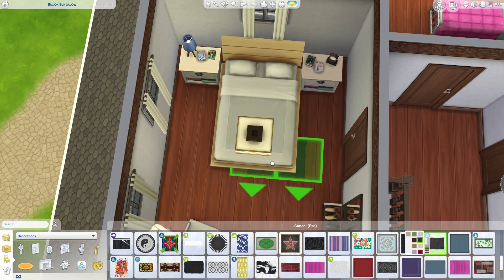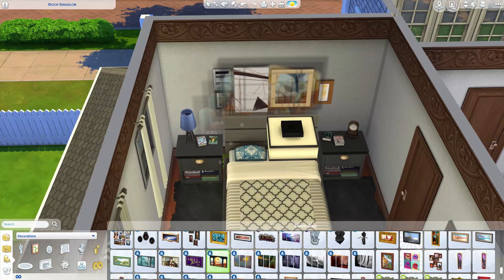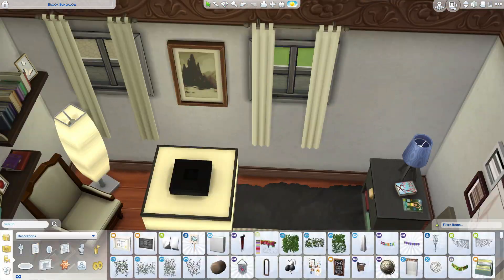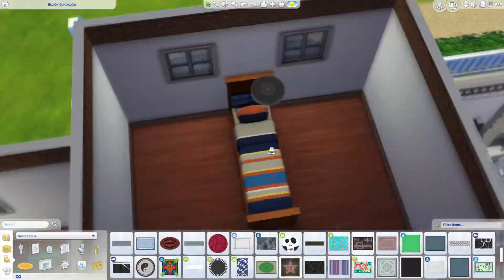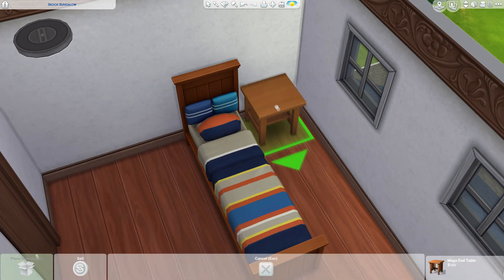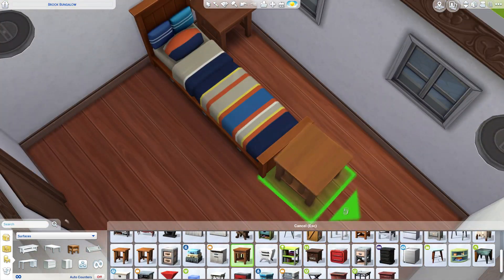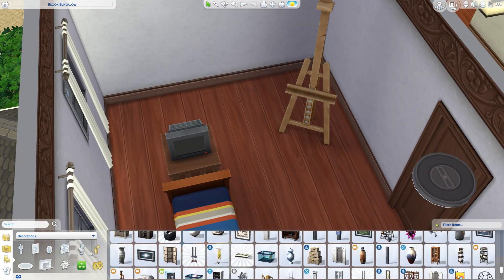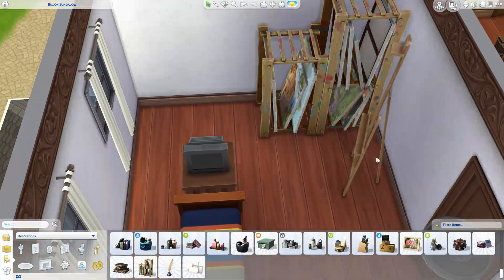This is the parents' bedroom. I wish I had put in a bookshelf. Actually - I wish we could use those decorative books from the base game as a bookshelf, so you could place them on shelves around the house and sims could pretend to pick them off and read. That would be awesome. But I placed a lot of books on the two shelves in their room because Everett is a writer.